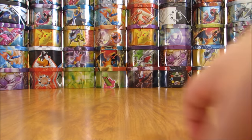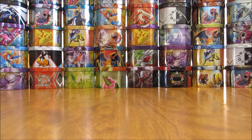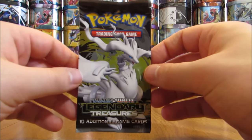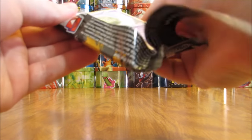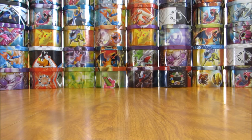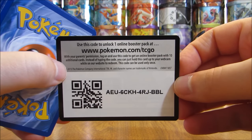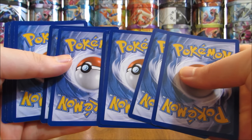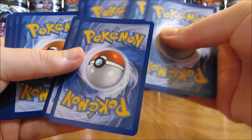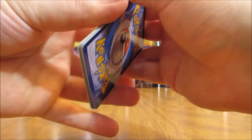Nothing too great out of the first two packs, so hopefully I'm saving the best two packs for last. The card trick is a little bit different with Legendary Treasures because you can get two Radiant Collection cards in each pack. I just split it out into three groups of two and move it forward.